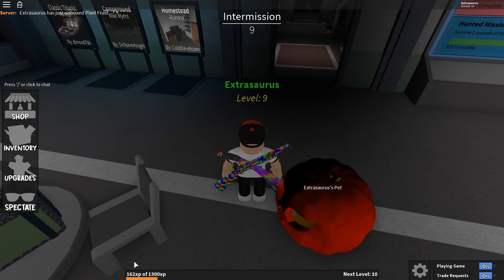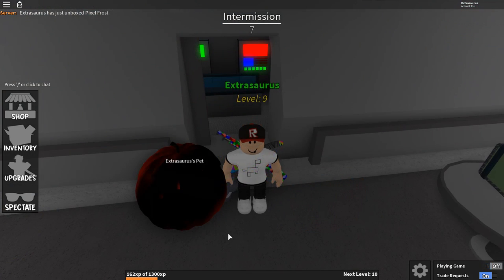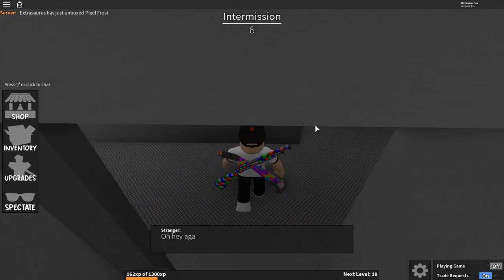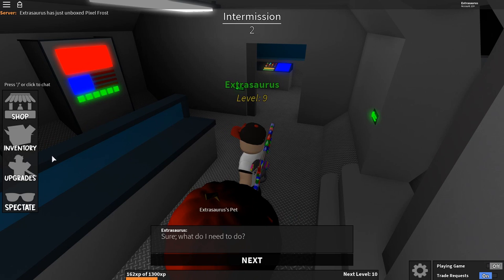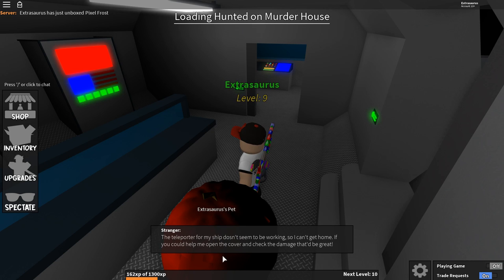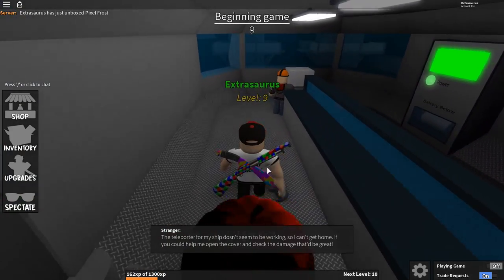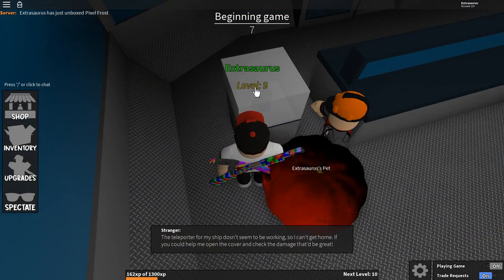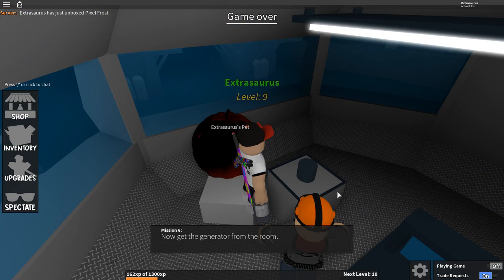After that, Builder Man will tell you 'you are not needed now, please come back later.' First I thought this meant genuinely log out and come back, but apparently it just means you have to play a few games. I think one is probably enough — I played two games and could already continue. You still need the gun and the sword to fully complete the event.